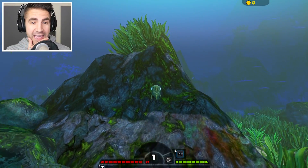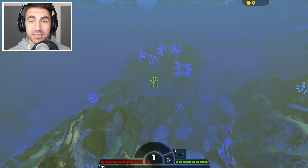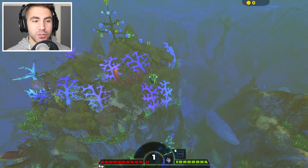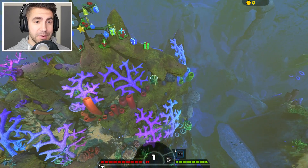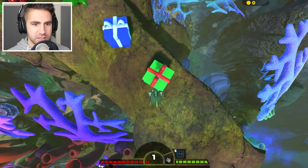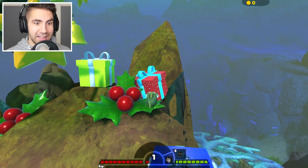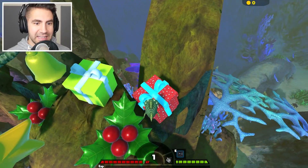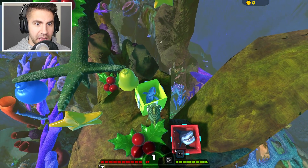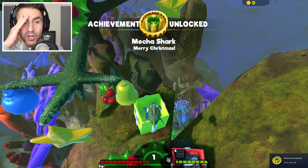I just restarted the game. I think I know what the problem is. I don't have any mods installed, but I did spawn in some coins. On the top right, I think it said 'cheated.' So I did spawn in some coins just so we could play as a Barracuda — I think that's what it was. So that was the Fossil Peebos, this is the Mecha Peebos, this was the Alpha Grey White Shark. Please give me an achievement for this Mecha Shark. Achievement: 2018 Christmas Gift — achievement unlocked! Mecha Shark, Merry Christmas! Guys, we just got a Mecha Shark!